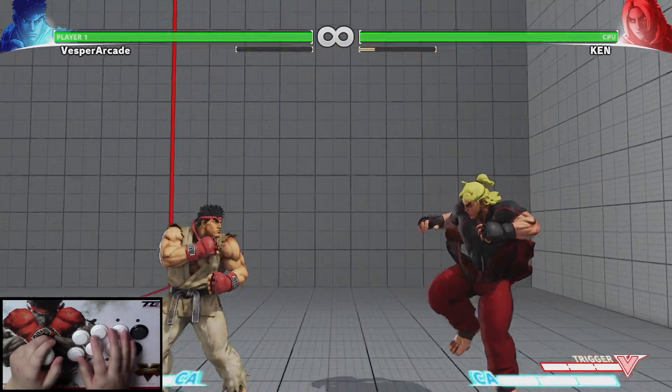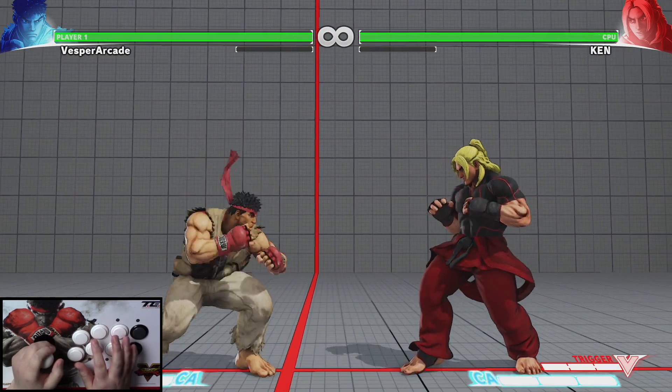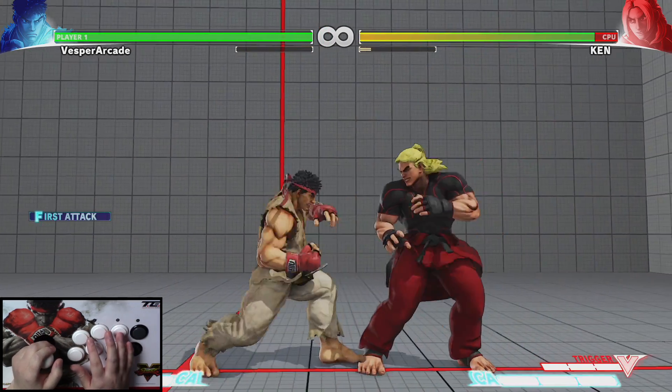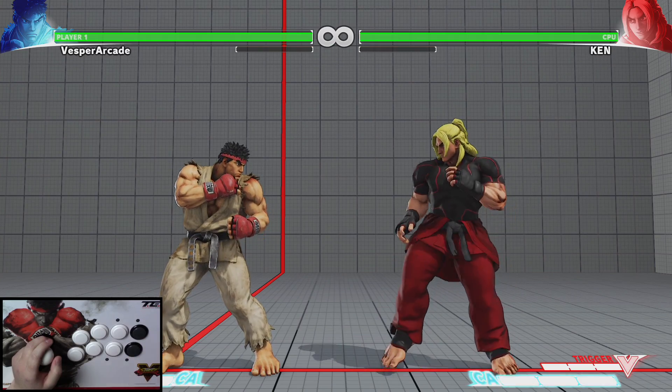Ryu's jumping medium punch is better suited as an air-to-air attack. Looking at Ryu's crouching hard punch — it may seem like a useless crouching attack because it has bad horizontal range and doesn't knock down or hit your opponent low, but it's actually used as an anti-air attack which stops people from jumping in on you.